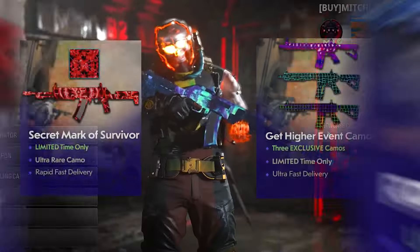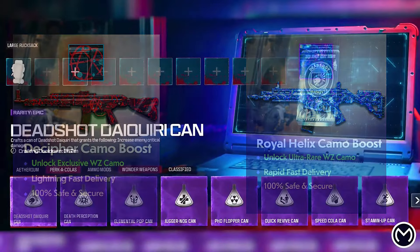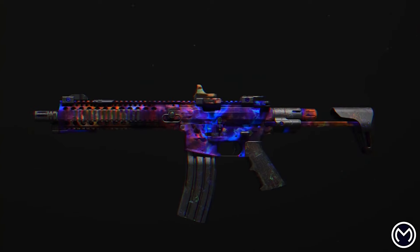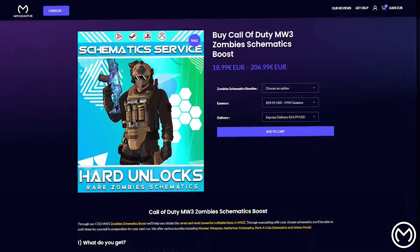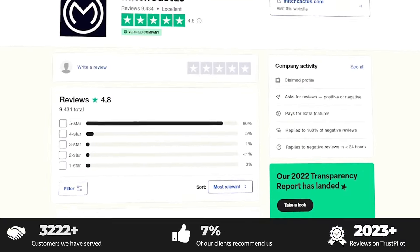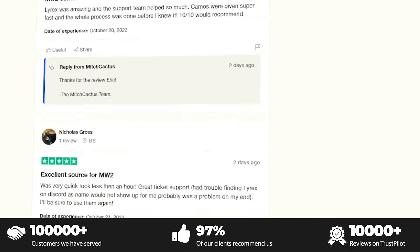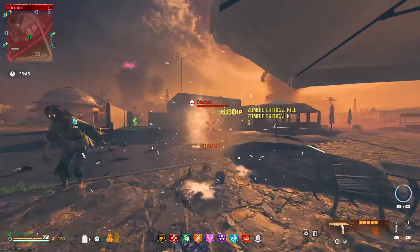After a brief word from today's sponsor — if you want to unlock the new Mark of the Survivor camo or any of the higher camos in Modern Warfare 3 but don't have the time to complete those challenges, check out Mitch Cactus. They're the biggest and most reliable sellers with brand new offerings for MW3, with completely safe and legitimate services for Xbox, PlayStation, and PC. With all the great reviews on Trustpilot, you should definitely check them out. Use code REALG for five percent off your entire order for a limited time.